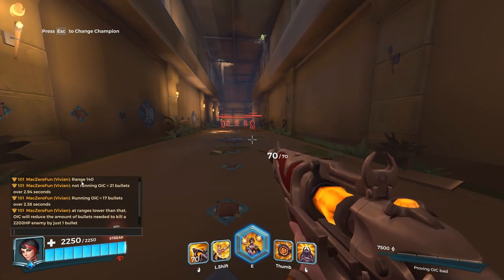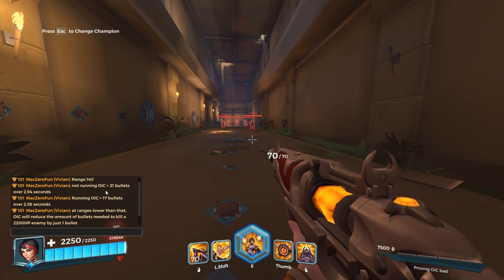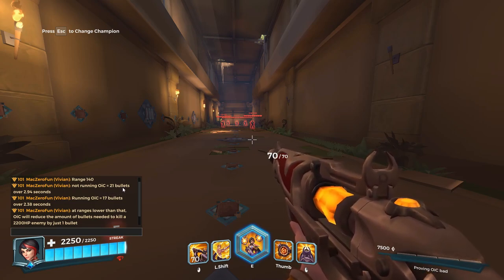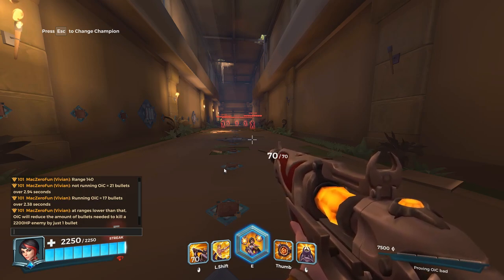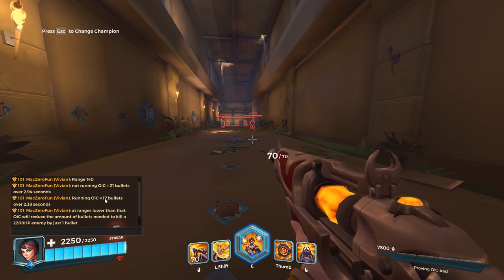Basically, at this range — which is 140 units between me and that Victor over there — not running Opportunity and Chaos due to fall off, it's gonna take me 21 bullets to kill him over 2.94 seconds. If I was running Opportunity and Chaos and I start shooting him after the first 2 seconds, when the talent actually activates and gives me that 10%, it's only gonna save me 5 bullets.